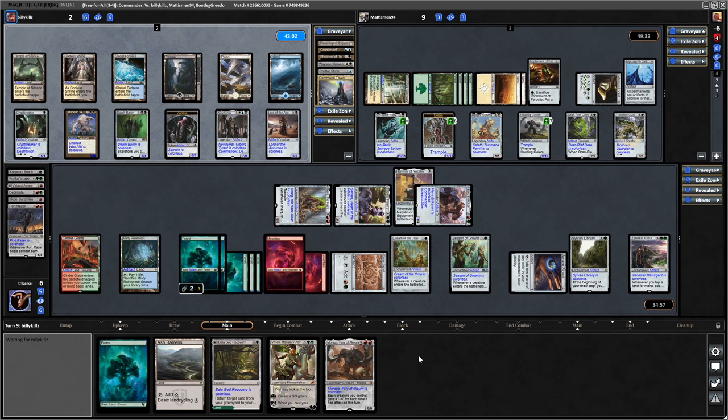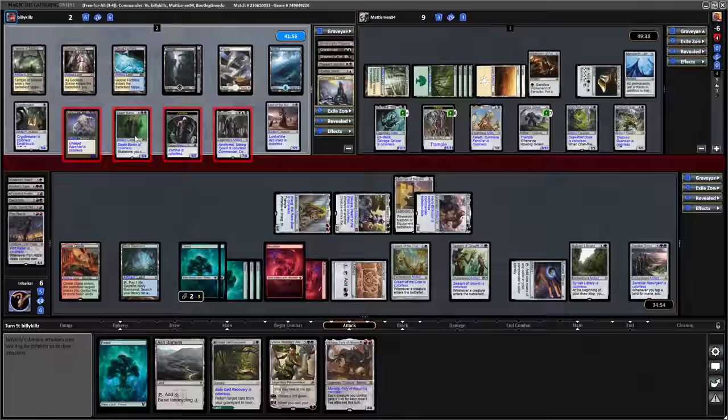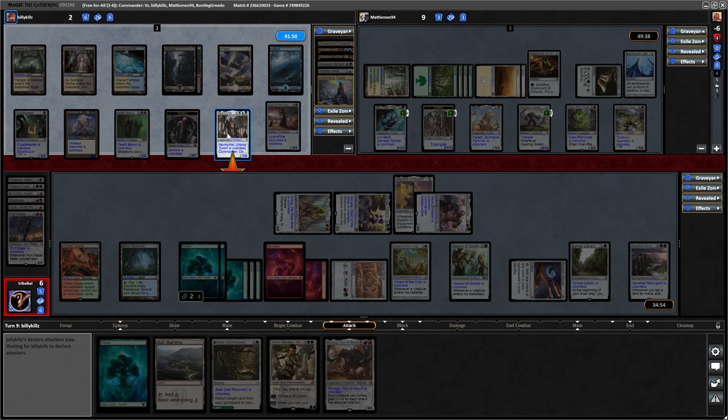Kills has six cards in hand and a means of drawing cards still, although he can only do it once because he loses a life to that. So if he does have a board wipe, Kills is probably just going to get rid of us first. And he does. Then the other things going in towards Matismen. So yeah, this does smell a bit like a board wipe to me.